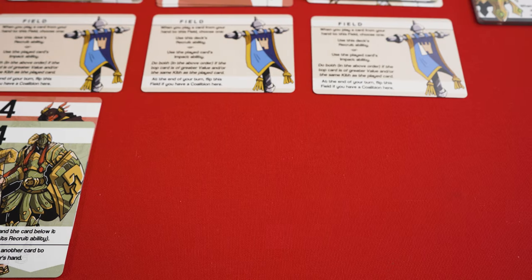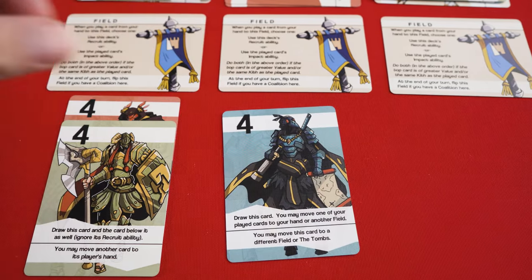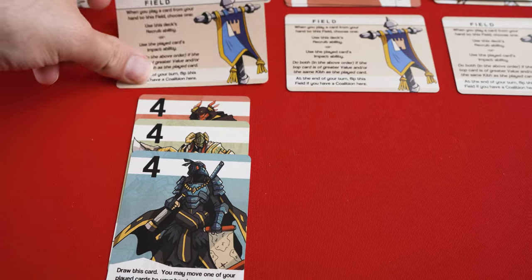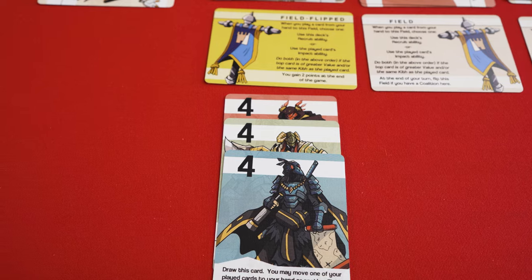With your second action, you place the newly acquired card into the middle field, since you can't play two cards to the same field on the same turn. You activate the Impact ability, which allows you to move the card you just played to another field. Your turn is over, and not only have you created a coalition to flip your field, you've also wiped out your opponent's field when they were just one card away from a coalition of their own.